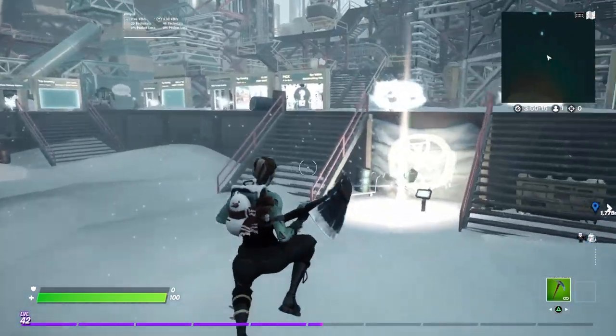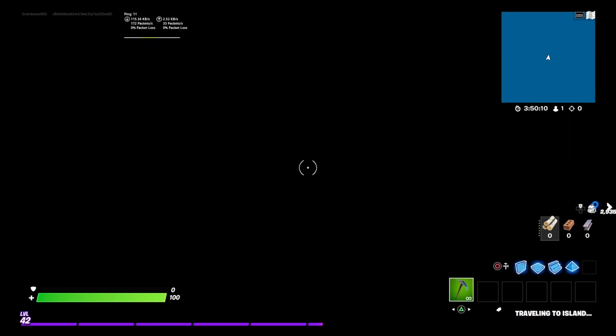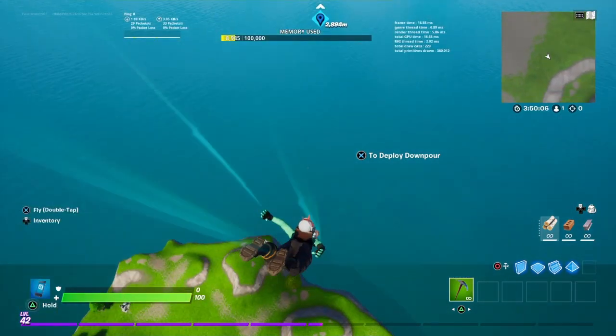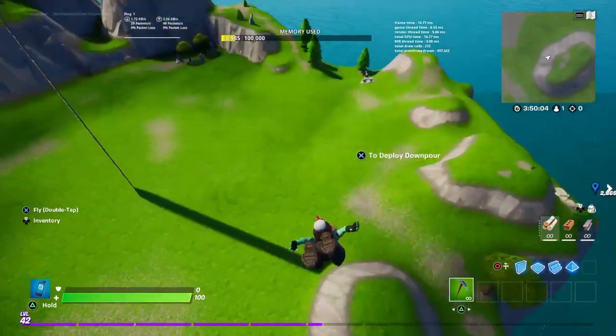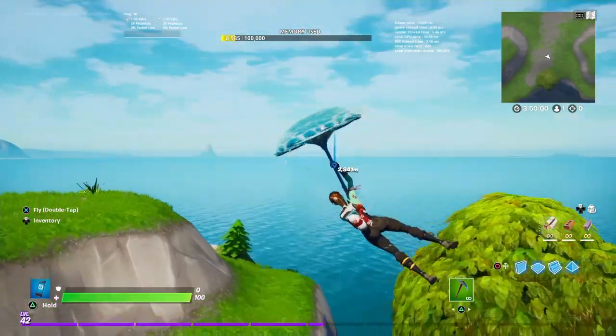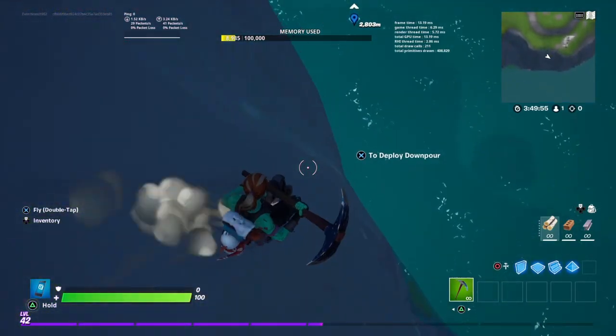Now what you're going to want to do is go into your own creative island. You could go into any creative island that you want to Llamatron in — it doesn't really matter. This is honestly so simple to do. Basically, you're going to go over here where you can see the waypoint right over here. You're going to want to go over to the side of the map where the waypoint is.